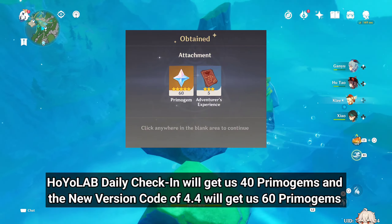On January 22nd we will get the last event of version 4.4, The Marvelous Merchandise, and this event will get us 380 Primogems.